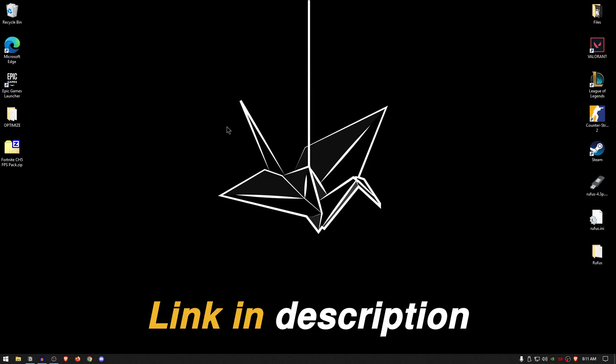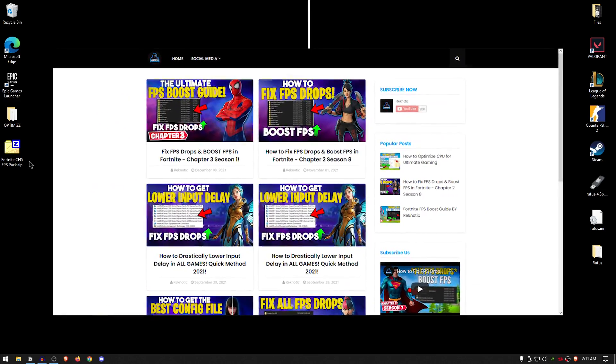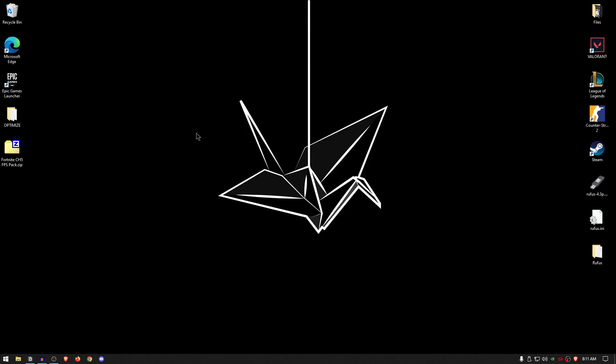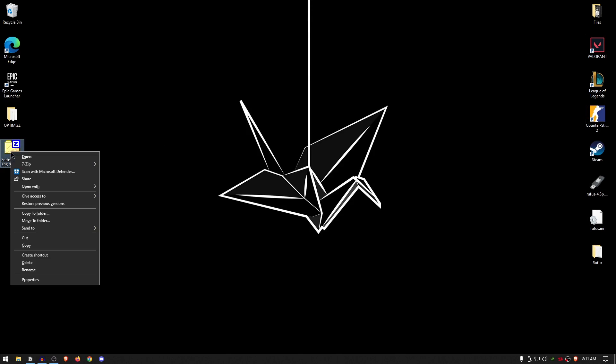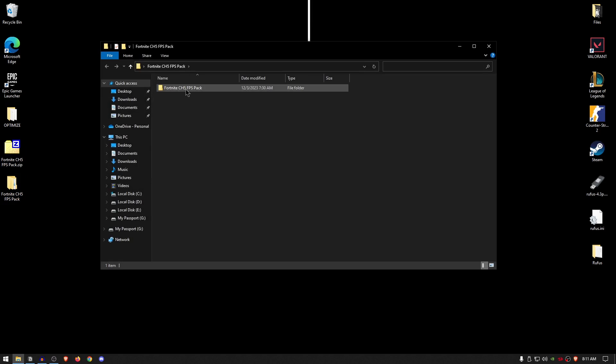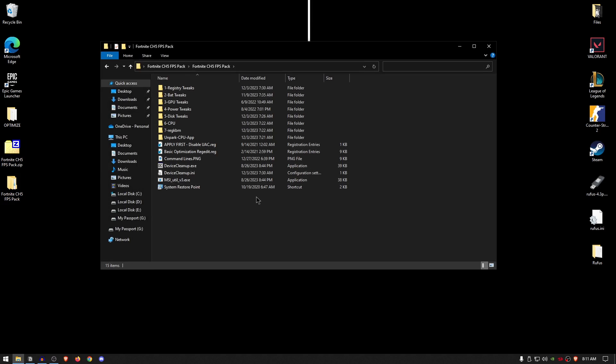The very first thing that you want to do is go down into the description of this video and download the Fortnite Chapter 5 FPS pack from my website. The website does contain a few ads so just skip them and download the pack. Once the pack has been downloaded, simply go ahead and extract it using 7-Zip, WinRAR, or really whatever you want. Once the pack has been extracted, go ahead and open it up and inside you will find a bunch of folders and settings.